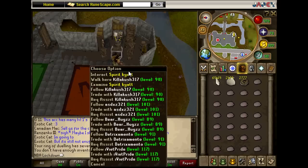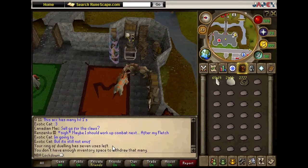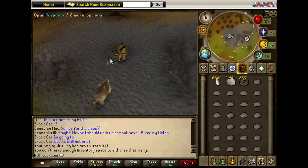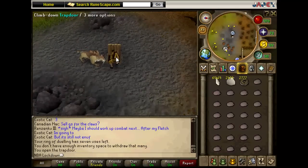Then right-click your spirit kaya and click Interact, then go down to Teleport. After that you will be teleported to an area — I don't know what it's called — but you open the trapdoor there; it may already be open for some of you, and then you climb down.